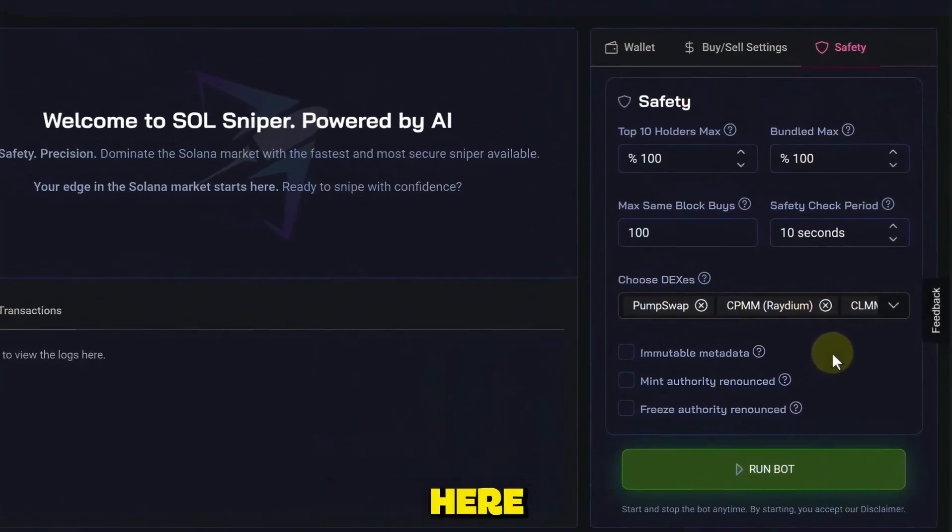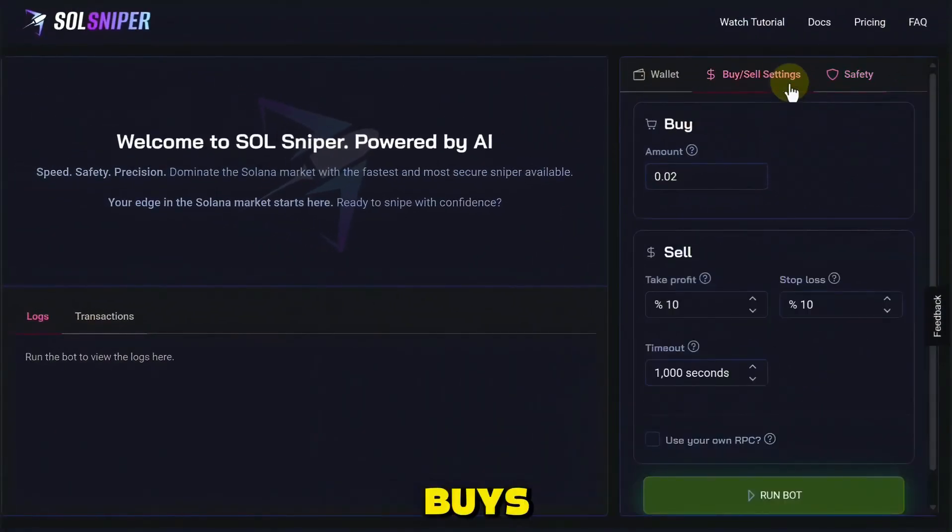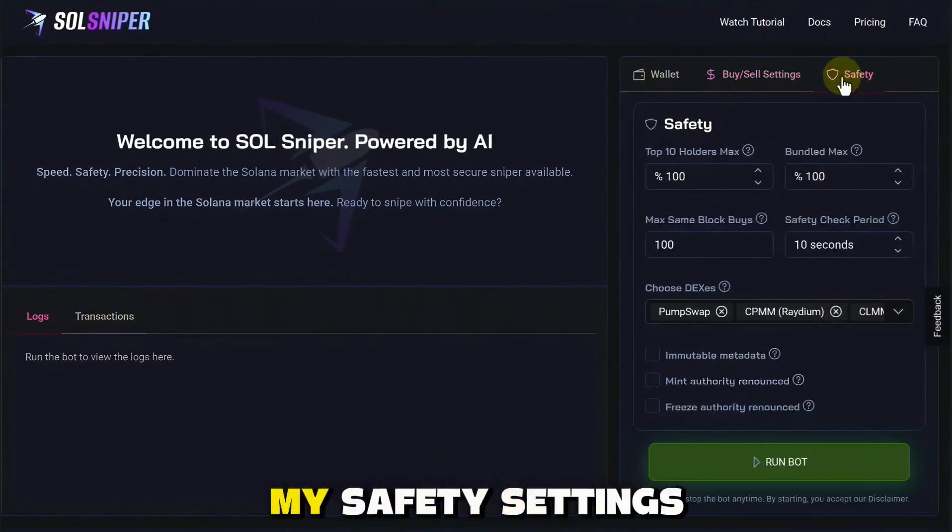So this is my setup right here. Let's go back and check out my buys and sell settings, and these are my safety settings. This is how I get in and out of trades very quickly. You guys can customize this to however you want.